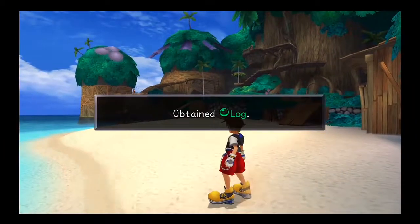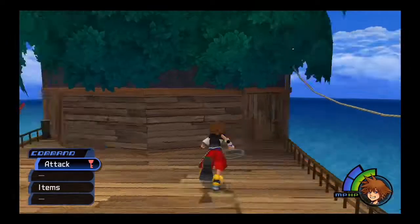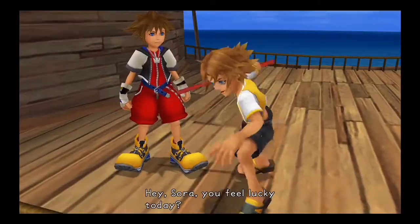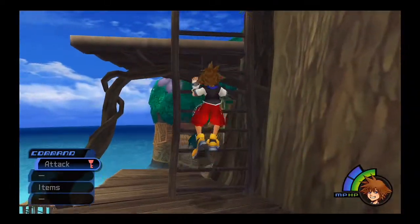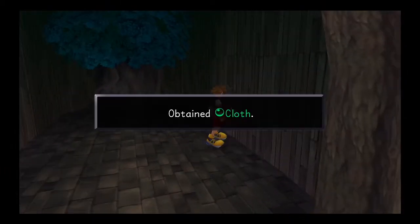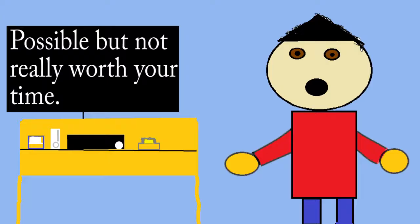On the first day, the logs are right by where you start off and then right by Riku on the island with the trees. The rope that you need for Kairi is found on the other side of the island by where Tidus is playing. The cloth — go down from where Tidus is and you will find the stairway; follow it up to get the cloth in the secret area. After this, you can talk to Kairi if you want to end the day. If not, talk to the Final Fantasy characters to engage them in playfights. You can also fight Riku if you want, but it's not needed.